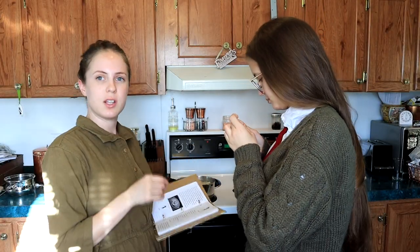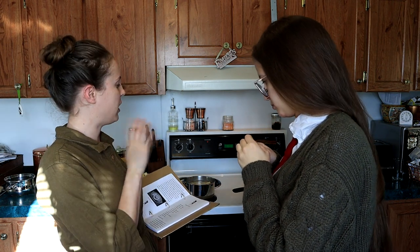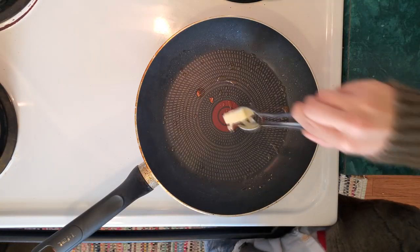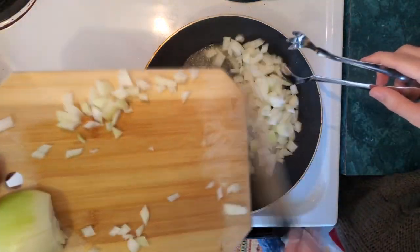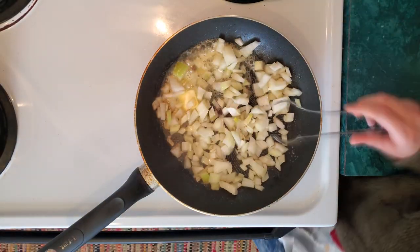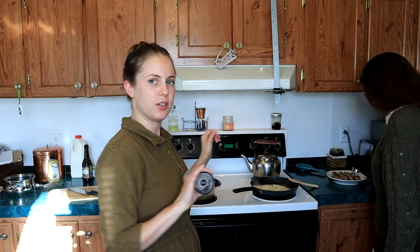We've set our sausages aside for now. We're going to keep using the same pan, but we've cut the heat back to medium and we're going to add two tablespoons of butter. To the butter, we're going to add our chopped onion and garlic. We're also going to add just a sprinkle of salt, and cook this until the onions get nice and dark.